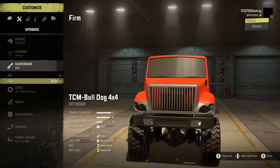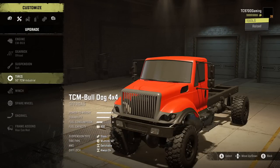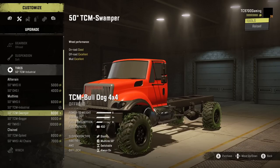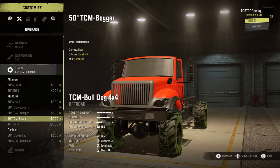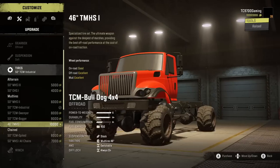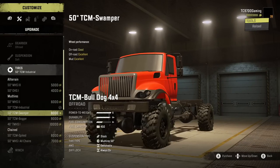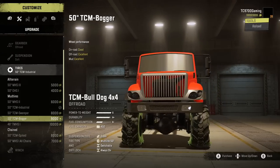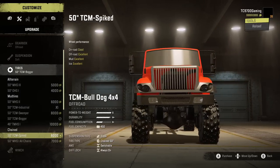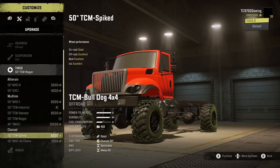Suspension-wise, we've got soft and firm. Firm I would really only ever use for towing or hauling, and soft I would use for everything else. Tires-wise, you mostly have 50s — that seems to be about the standard size for this truck — although you can also go for a set of 46-inch Tega tires. The tire options specific to this truck look a lot better in my opinion; the TCM boggers look insane. If you want to take this on some icy and snowy adventures, you also have spiked or chained tires at your disposal.